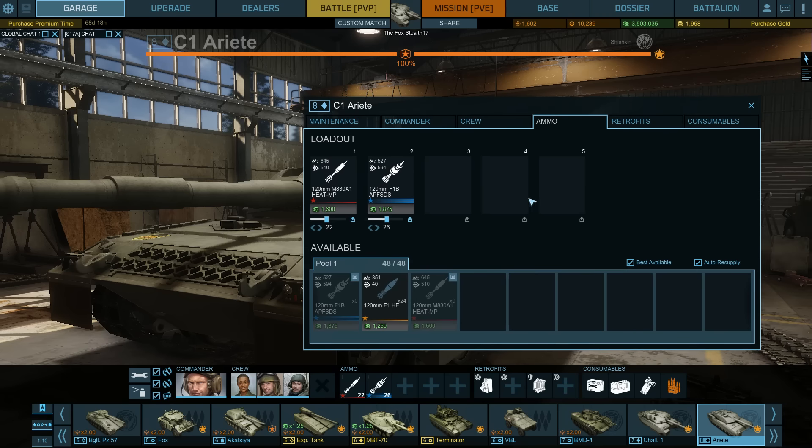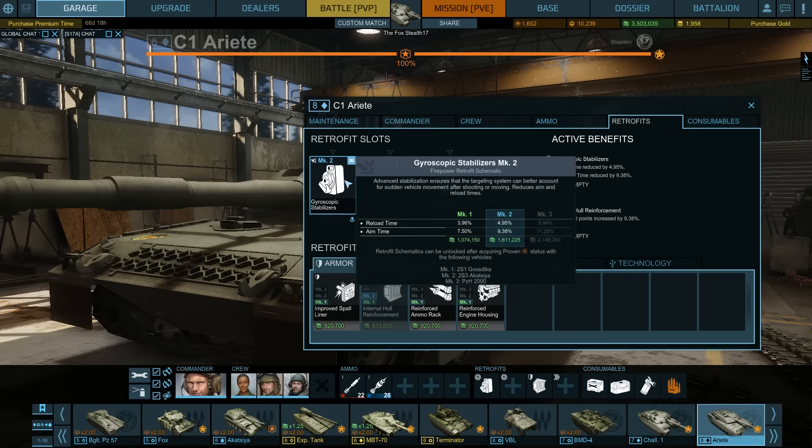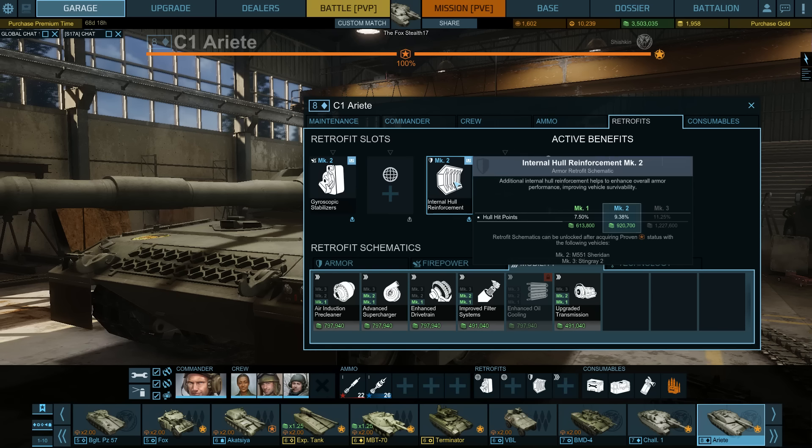For ammo, I'm running a dual setup — I switch a lot between heat and AP in PvE, and mostly use AP in PvP. For retrofits, I have the Gyroscopic Stabilizer to help with aim time and reload. I have two unused slots because I was trying to finish this thing as quickly as possible. I do have the Mark II hull reinforcement, which makes you quite a bit more durable — about 10% more hit points, so you'll survive more hits.